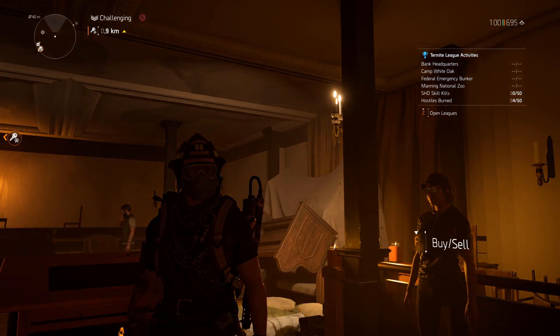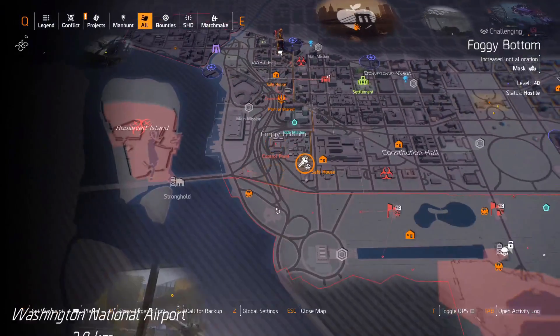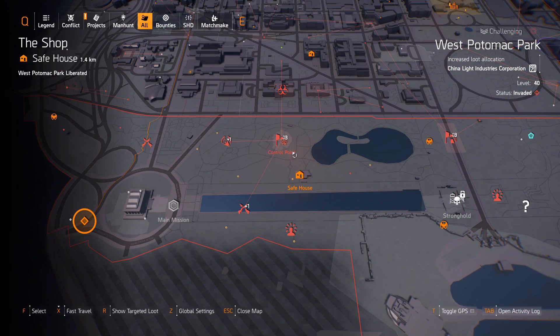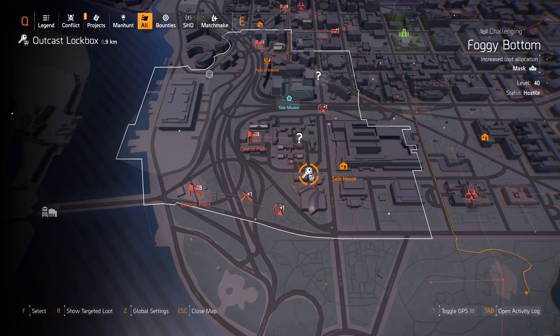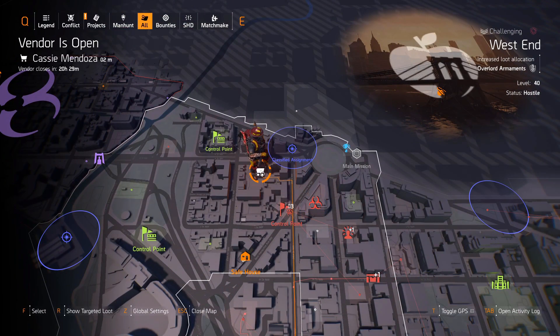Let's have a look and see how to access Cassie Mendoza. First you need to find this niche — go west of Lincoln Memorial right over there. You can find her just north of the shop safe house, by the mask control point just east of it. Then by the Truman safe house, go right over there by the outcast lock box — you'll see a green truck. Then you'll find Cassie Mendoza's logo, which is a little shopping trolley.